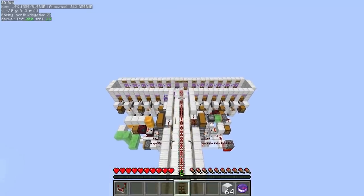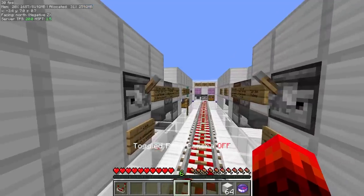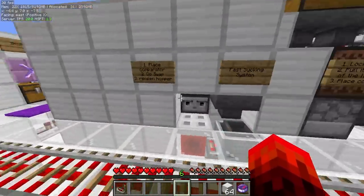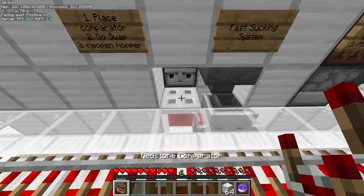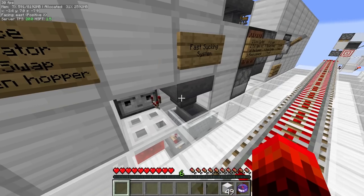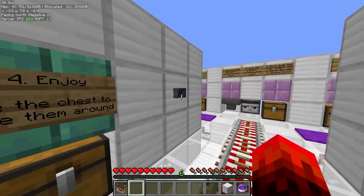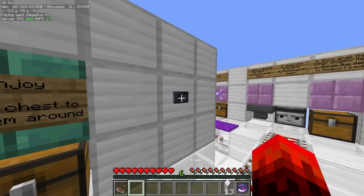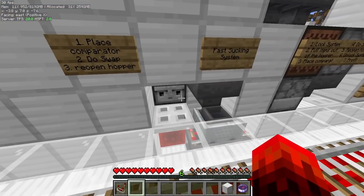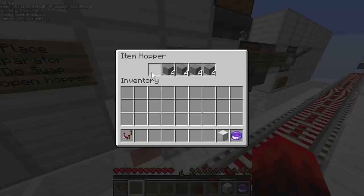Let's look at the contraptions. Here we have a corridor with a bud line for an update suppressor on the floor, with all the contraptions nearby. This one you've already seen — it's the default shadow item generator. This one is the fast sucking system. As you can see, it's decently fast. You can also unlink very easily by just picking up the item again, and as you'll see, it's gone from here.